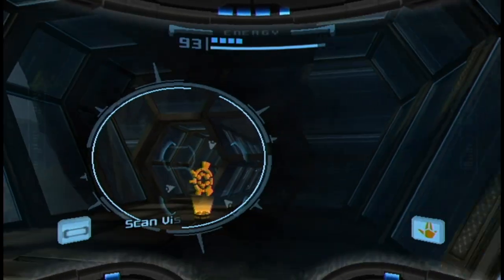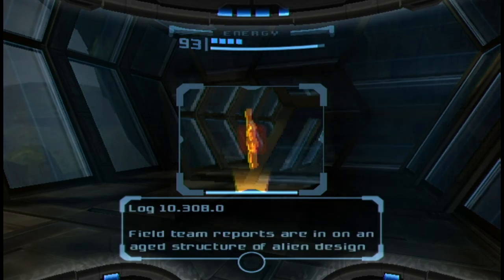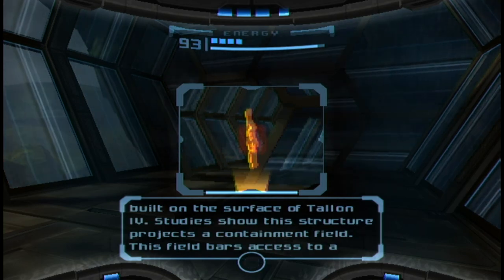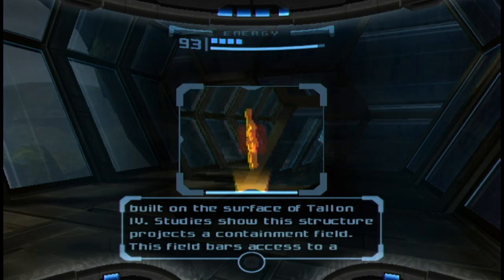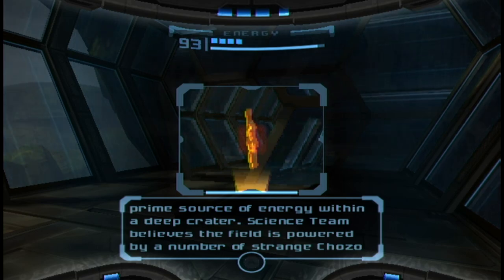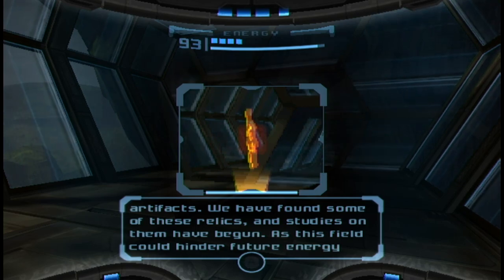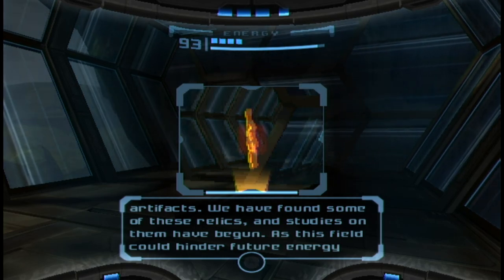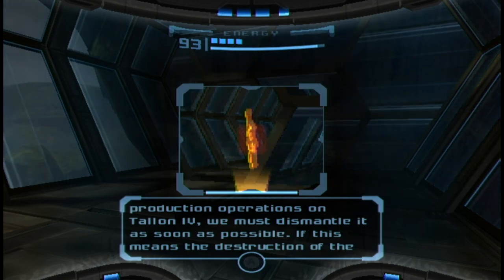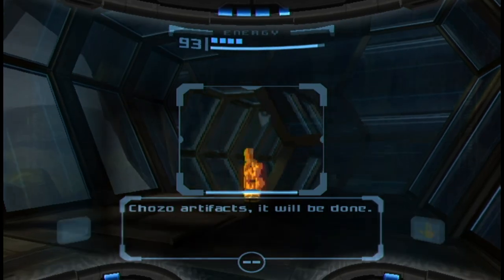What is this place? Space Pirate encrypted data decoded: Field team reports an ancient structure of alien design built on the surface of Talon Forrest. Studies show this structure projects a containment field. This field bars access to the prime source of the energy within a deep crater. Science team believes the field is powered by a number of strange Chozo artifacts. We have found some of these relics and studies have begun. As this field can hinder future energy production operations on Talon Forrest, we must dismantle it as soon as possible.